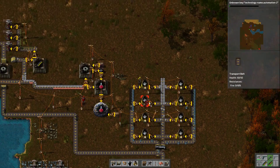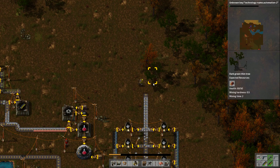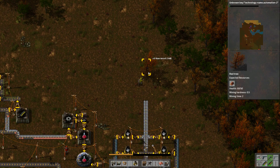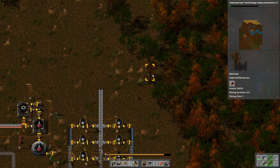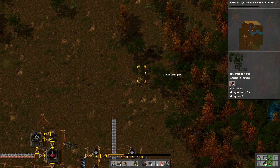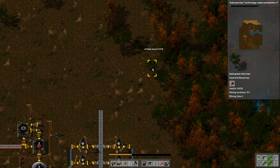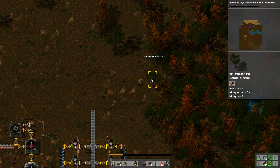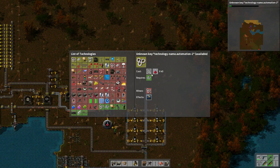So my entire goal of automating a scientific process has come halfway to fruition. We've now automated red, but apparently we're getting into technologies that require this magical, mystical green science. Green science packs, which are quite complicated — they require inserters and transport belts to be made. If you want to just power through, you can just — unknown key technology-name automation 2.